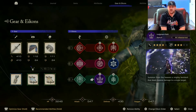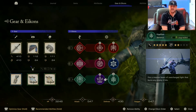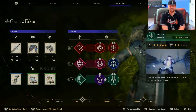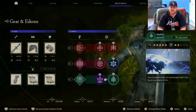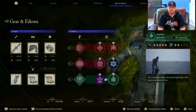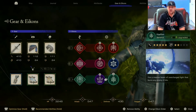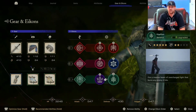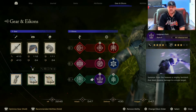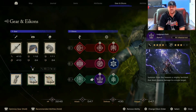Gigaflare and Judgment Bolt are my favorite abilities once you have filled the stagger meter. Situationally, because Gigaflare has a lesser recast than Judgment Bolt, I'll use Gigaflare in non-stagger situations because you still get a slow-mo. With Gigaflare you have to actually aim it at the enemy, but you can hit multiple enemies at the same time as long as you get yourself lined up properly so the beam hits multiples. Judgment Bolt is a single target move but it also hits stuff nearby, so it's useful in non-boss situations as well.